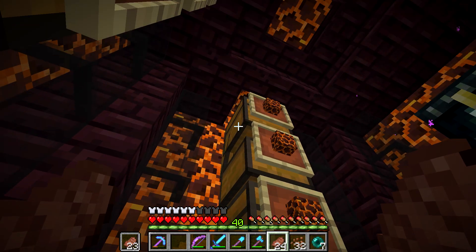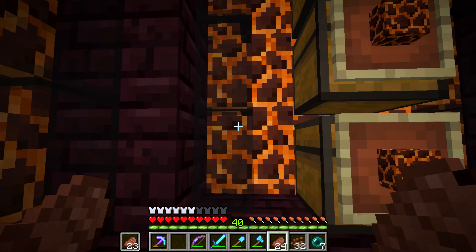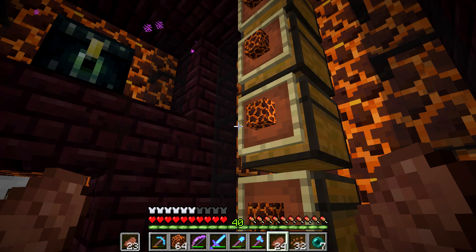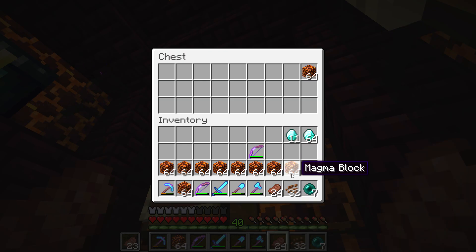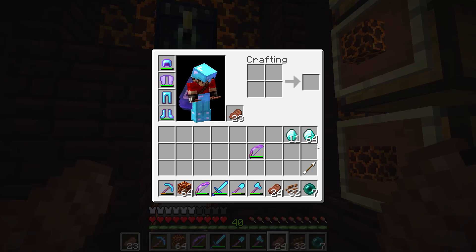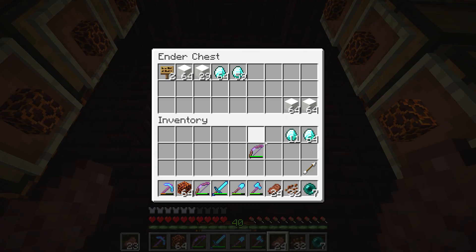I have restocked this place full of MagmaBlocks, which is fantastic. And actually, what we could do is restock this chest over here because this one got bought out quite badly. There we go. That is freaking sweet. Let me drop off my diamonds.